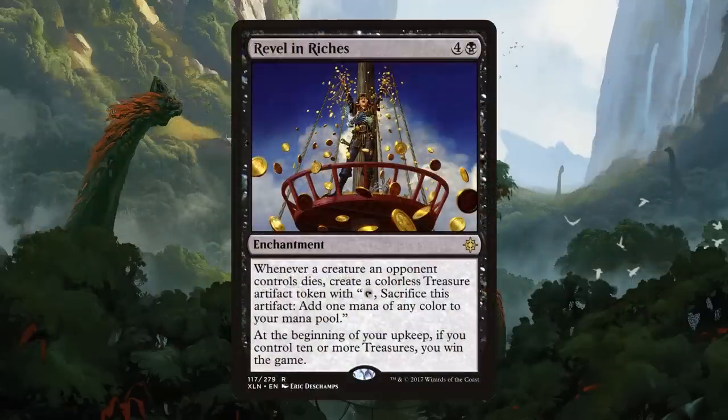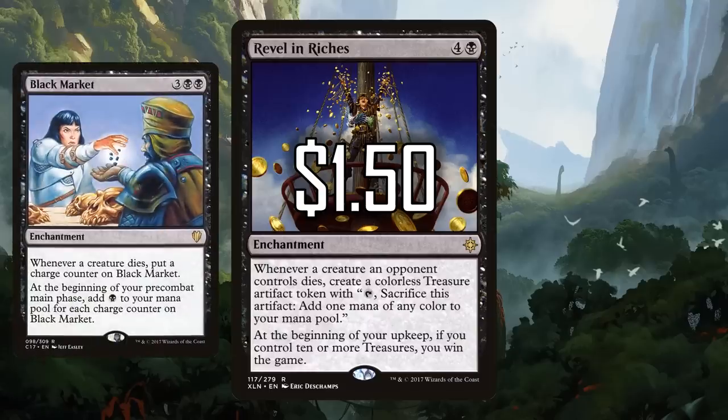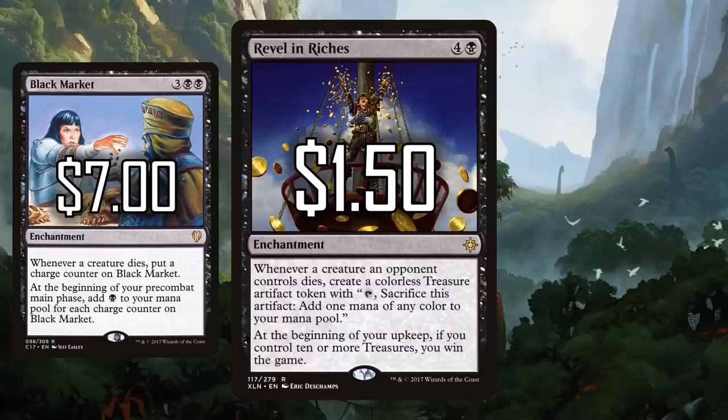Ranked number five on this top eight list is my personally favorite card: Revel in Riches. Four and a black for an enchantment — whenever a creature an opponent controls dies, you get a treasure. And at the beginning of your upkeep, if you control ten or more treasures, you win the game. I love those words. But honestly, this turns creature death into your own mana advantage. It has me thinking of Black Market. Revel in Riches is only $1.50, and Black Market just keeps growing — it's $7 now, even with a commander reprint. Revel in Riches is one of those cards you want in artifact decks, sacrifice decks, and enchantment decks, and I think it's got a lot of potential.